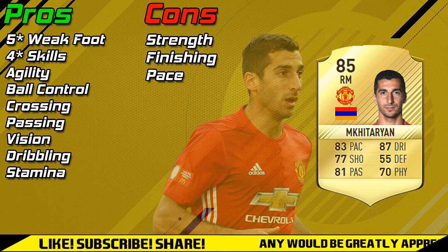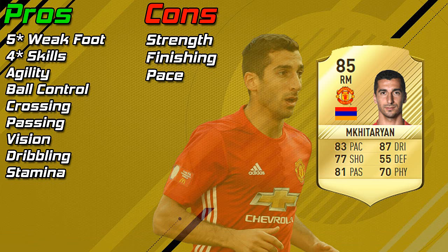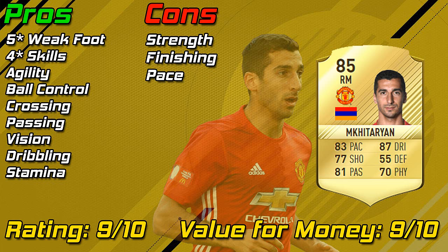Dribbling and also stamina, which is very high. The only cons I can come up with are his strength — sometimes he does lack a bit, so he'll lose the ball after controlling it very well, but that's very occasional. Finishing is the other one — that's why I recommend the Hunter chemistry style, because sometimes it'll be a bit of a mismatch. I used him for two games without the Hunter chemistry style before putting it on and I definitely noticed a difference. Pace is similar — that's why I recommend the Hunter chemistry style.